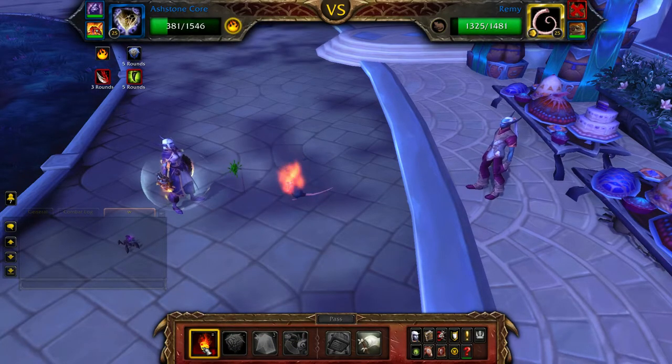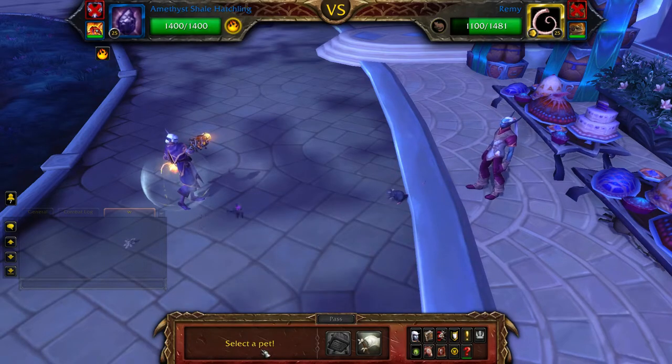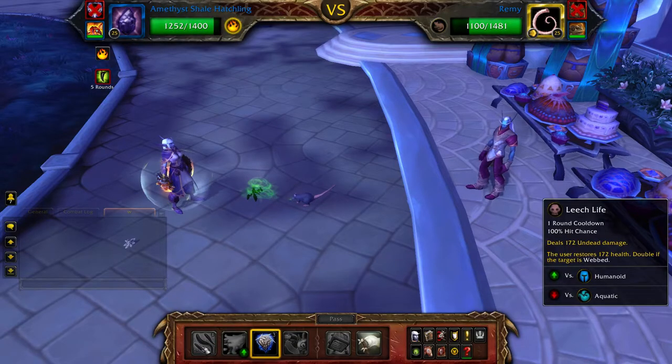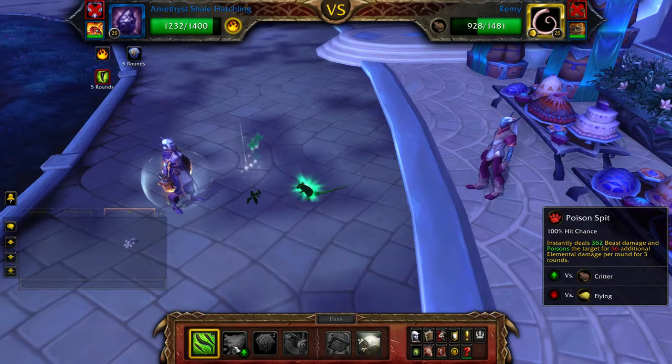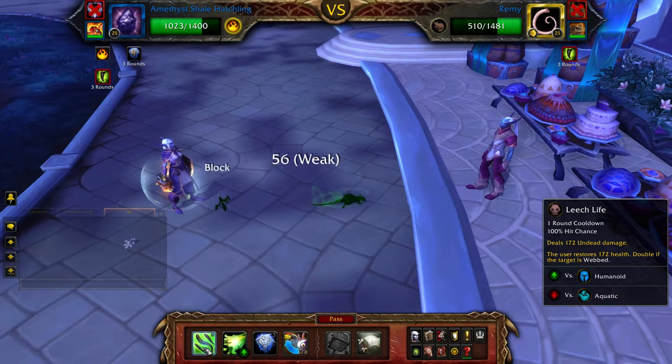Once your Ash Stone Core is defeated, bring in your Shade Hatchling. Cast Stoneskin, followed by Leech Life and then Poison Spit. Now simply use Leech Life on cooldown and Poison Spit to fill until Remy is defeated.